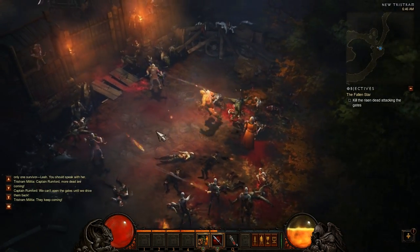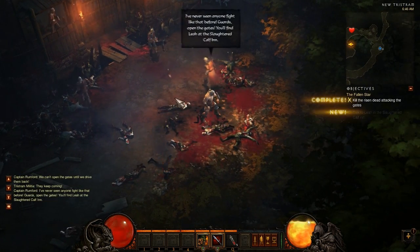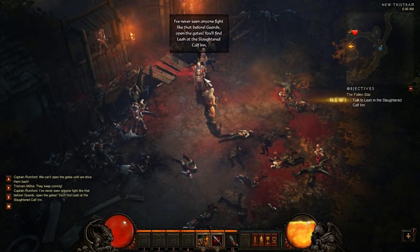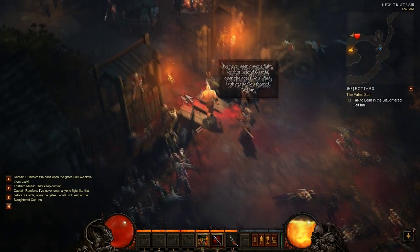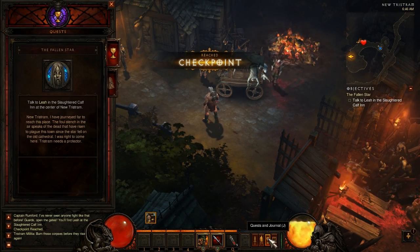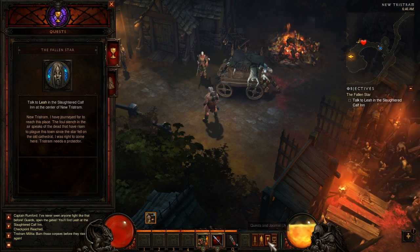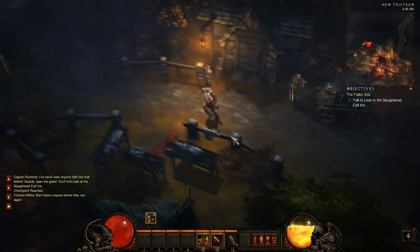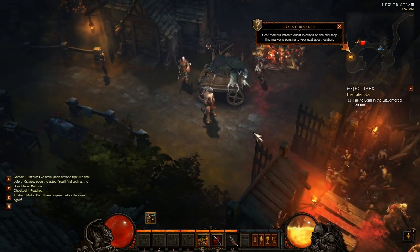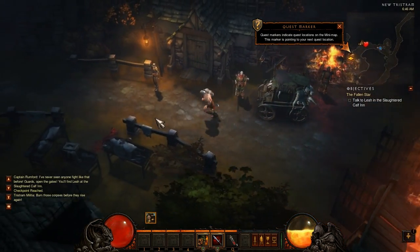The health is much easier to see than it was in Diablo 2. I actually had this problem in Diablo 2 - I've never seen anyone fight like that before! 'Guards, open the gates - thank you very much. Fire me at the Slaughtered Calf Inn.' How do we look at our quests? J maybe? I had this problem in Diablo 2 where I couldn't. Sorry about the frame drops here and there - I don't think it's my computer, I think it's just internet lag.